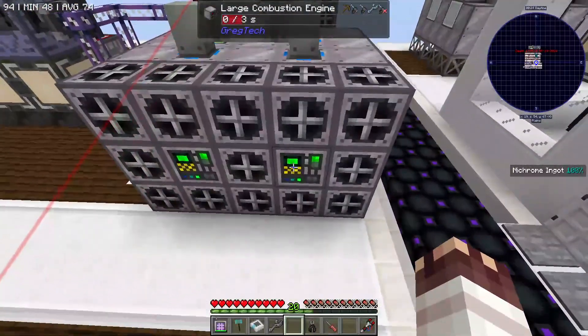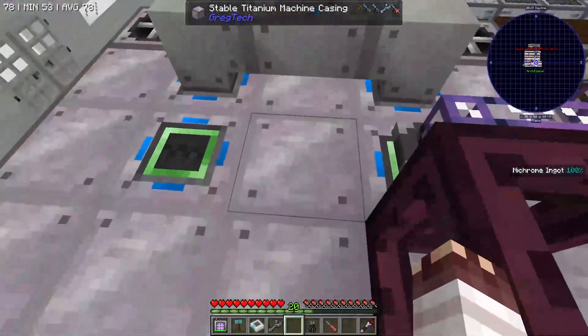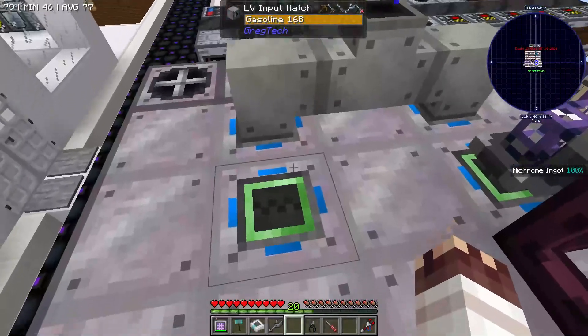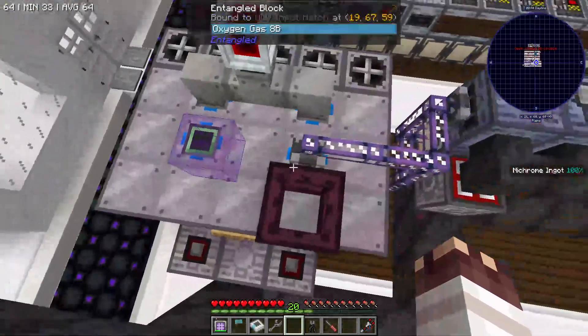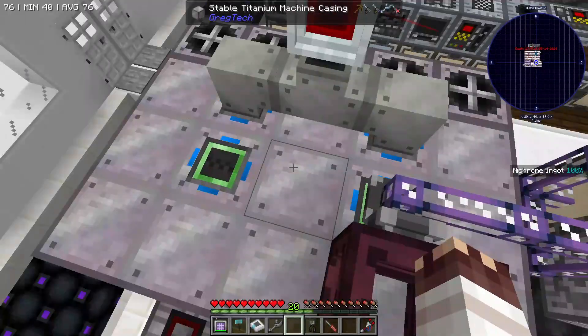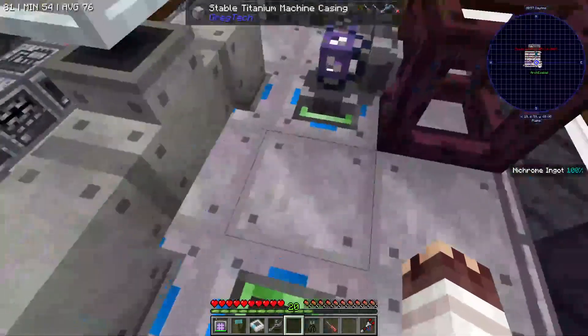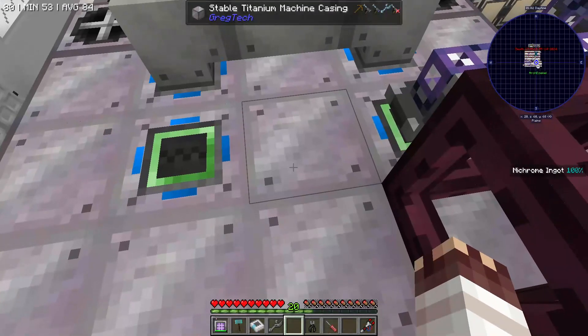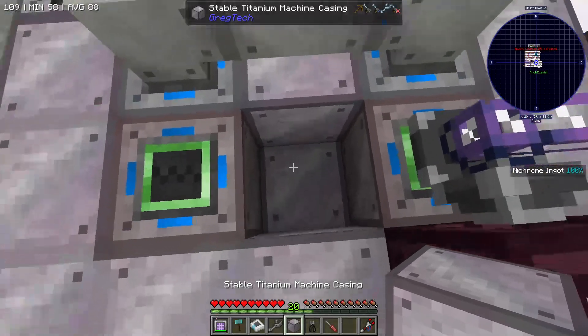Remember how I said you can only combine two combustion generators at a time, because you can't share maintenance hatches or muffler hatches in the middle, and you need five hatches per machine if you want to oxygen boost them, which is of course necessary? That was made under the tacit assumption that we couldn't share fluid input hatches, because there's no way to access, for example, this block where the input hatches will be shared.